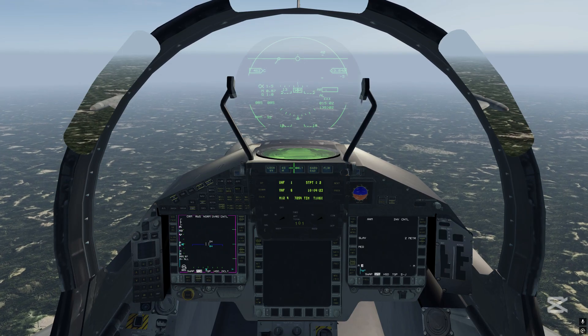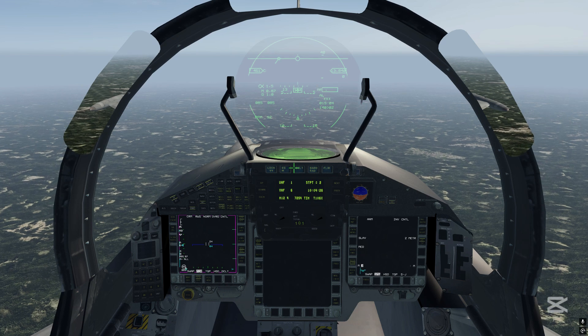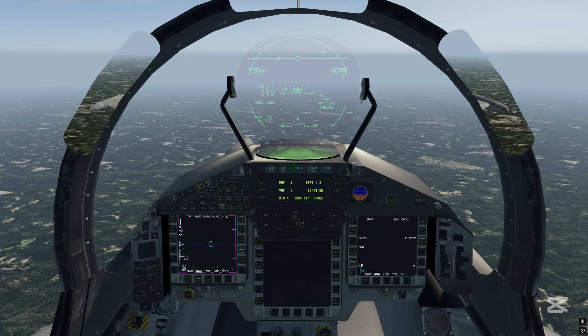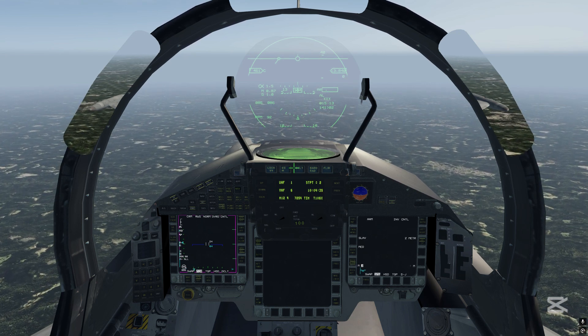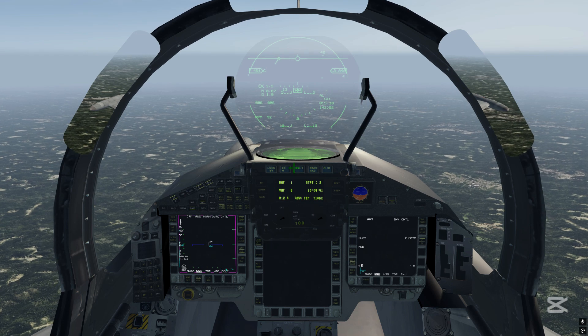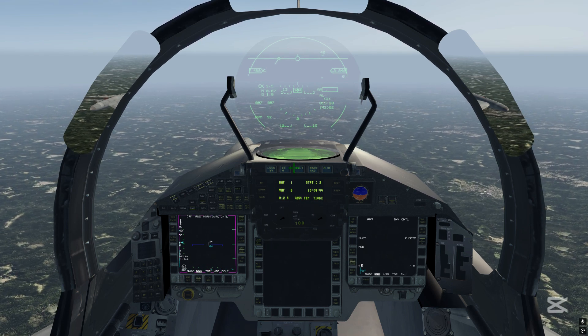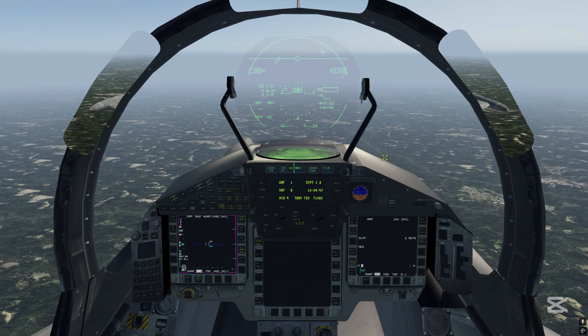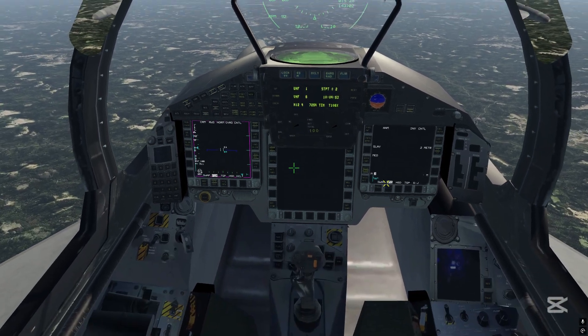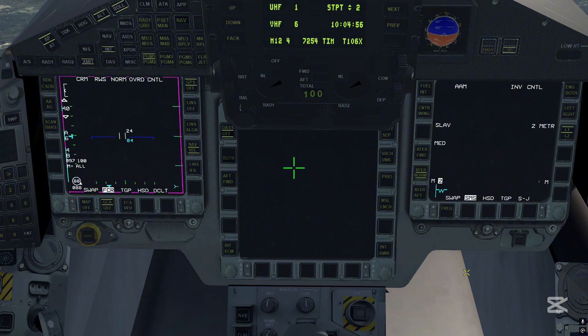So let's start with the radar warning receiver first. For the EF2000 I have selected the AN/ALR-67(V)3 radar warning receiver among the available options, because it in my opinion represents the overall best match for the real aircraft's radar warning system, everything considered, but of course it is not a perfect match. The center multifunctional head-down display serves as the radar warning receiver at the ATSI mode scope, but it also includes a number of other DAS indications which we will cover in a while.